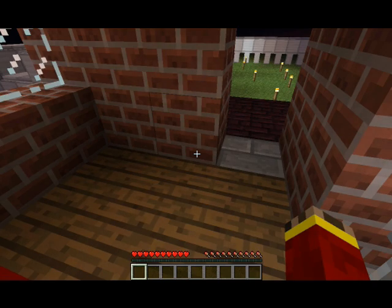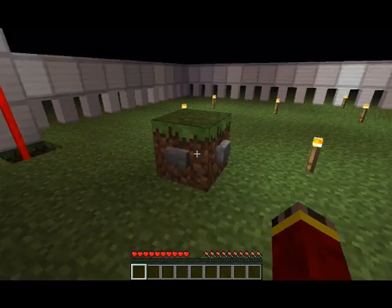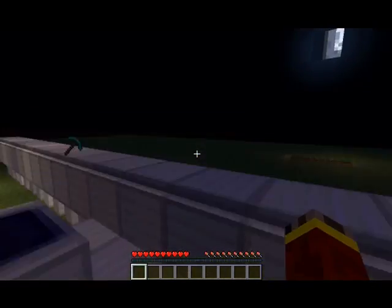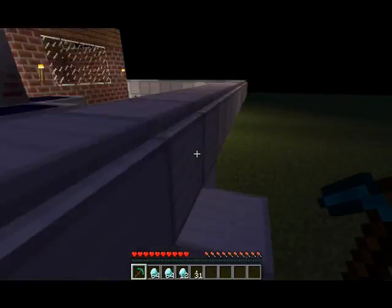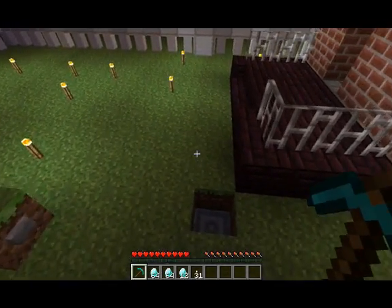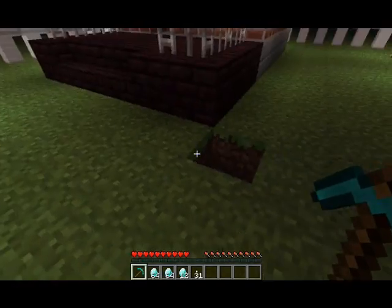Interesting intro, wouldn't you guys say? Well, this is actually something I came up with — it is an electric fence. What does it do? Well, it just has a lot of high voltage power in it, and it cycles the power around and will protect you from mobs.